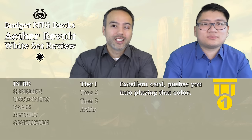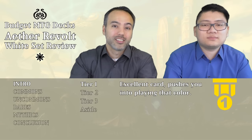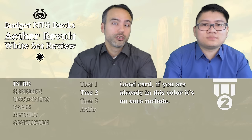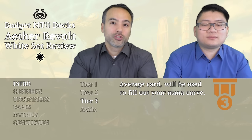So here's how we're going to evaluate these cards. We're going to use a three-tier system. If we say a card is Tier 1, it means it pushes you into that color — it's a limited bomb, a card that's going to be winning you the game, and you're probably going to want to play this color if you draw a Tier 1 card. Tier 2 cards are also very, very good. If you've got a number of Tier 2 cards in a color, you're going to be pushed into that color, and if you're already in that color, a Tier 2 card is basically an auto-include.